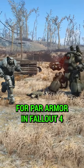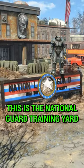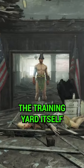Today I'm going to show you the best location for power armor in Fallout 4, containing three suits in a tiny area. This is the National Guard Training Yard. Inside the armory is suit number one. It's a master lock, or you can get the code from inside the training yard itself.